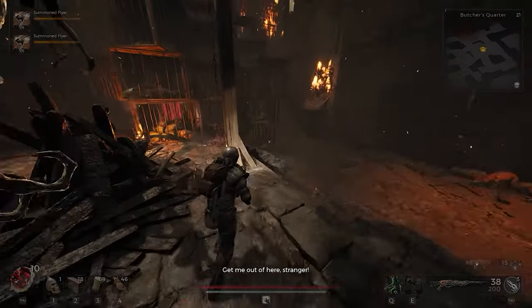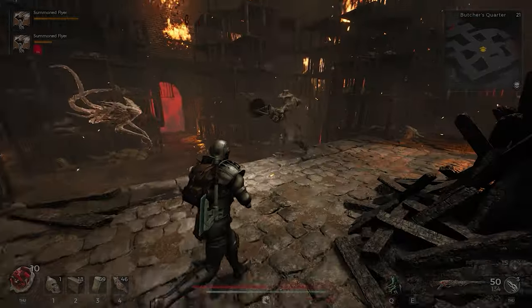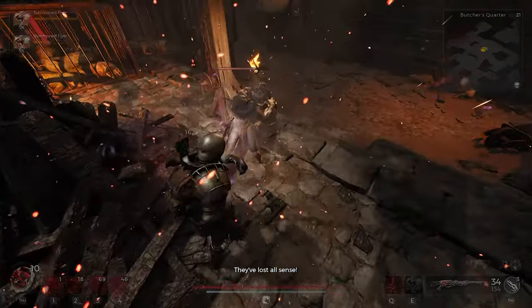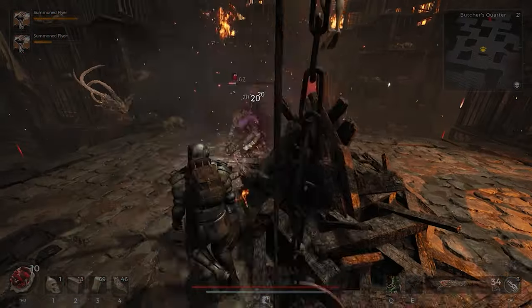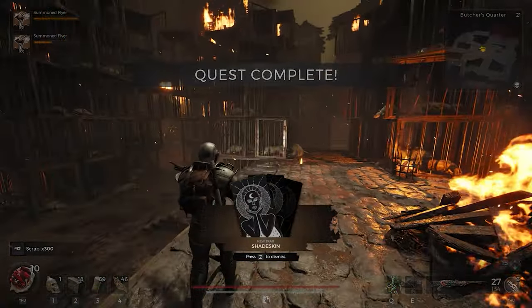This is what you want to look out for — a section where there is a crowd gathered by a guy tied up. He's going to ask for your help. All you have to do is kill all the folks around and at all costs prevent them from lighting him on fire. Upon completion you'll be rewarded automatically with the trait, which increases resistance to elemental status effect damage.